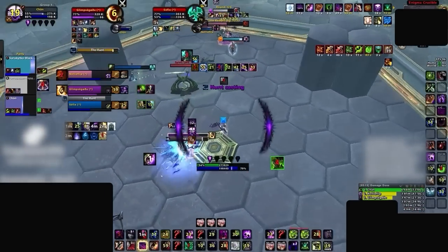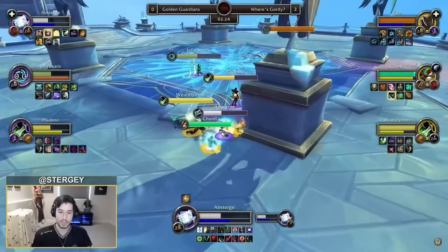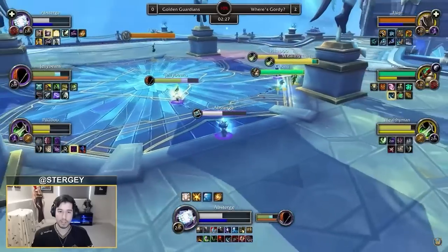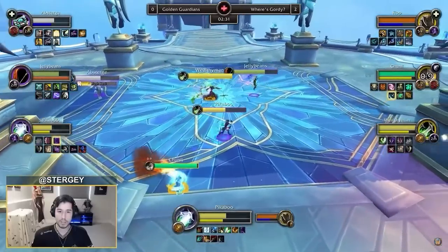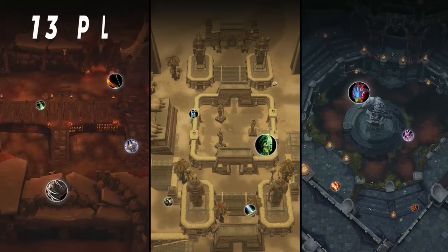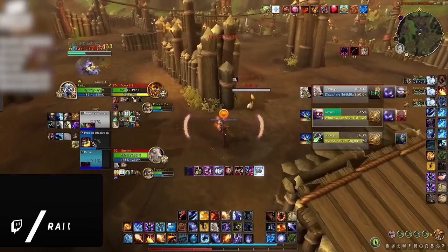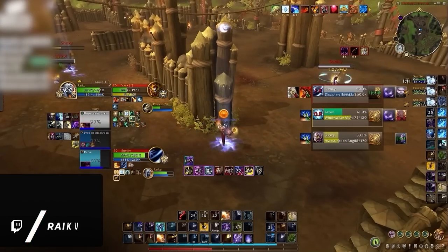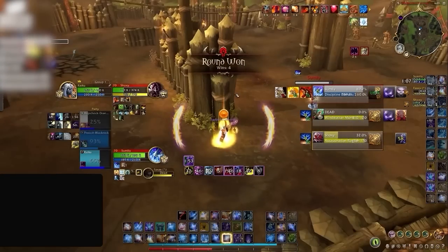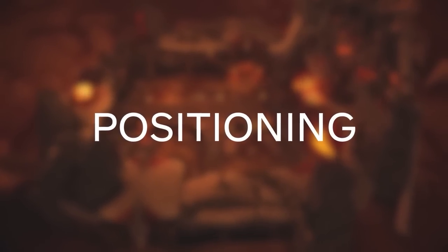These are all very common situations that we've experienced and will experience hundreds more times in arena. With positioning being such a large part of WoW Arena, pro players are undoubtedly pretty good at it. But how? There are 15 different arena maps, 13 playable classes, and around 30 viable specs, meaning there's an astronomical amount of variance from game to game. We need a way to simplify positioning that anybody can understand, and that's exactly what this guide is going to do.